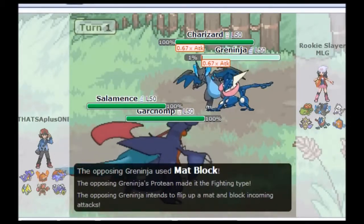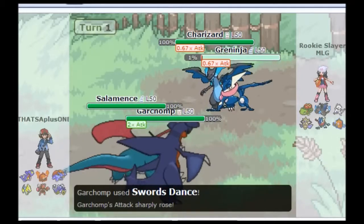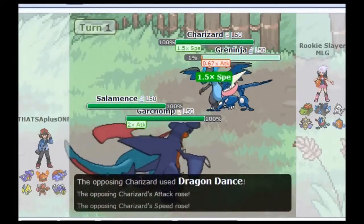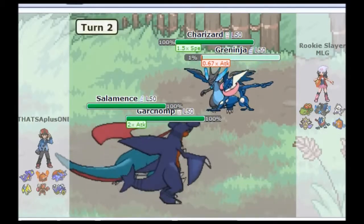There's the Mat Block that we all saw coming a mile away, and like I said I saw it coming, so I am going to pop a Swords Dance with my Garchomp. And the Charizard X, since I definitely knew it was Charizard X, is going to go for that Dragon Dance.